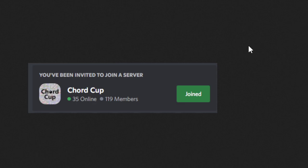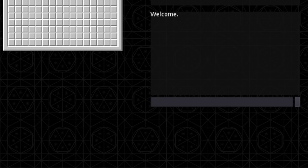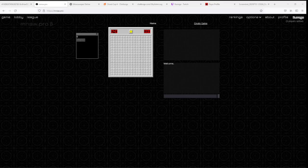Step one: you need a Discord account and you need to join the Quad Cup server. Step two: you want to have an account on mnsw.pro — that's the URL, and I'll have links to all of these in the description. This is the site where you're actually going to be playing your matches. You sign up here and make an account.